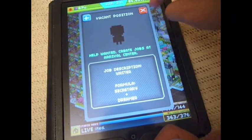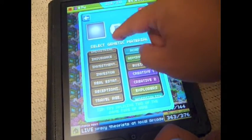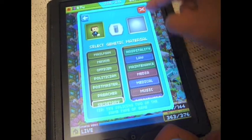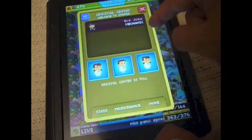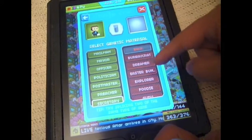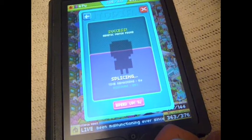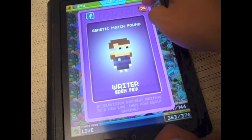It says secretary and dreamer makes a writer, so we go here and make a new person. You have to memorize where everything is — it's under administration, not secretary. Secretary and dreamer is at the bottom. Doing a video at the same time is hard. This app is called Pixel People for the iOS operating system for Apple mobile devices. It takes about 10 seconds to splice the new gene job — a new person. It says writer.